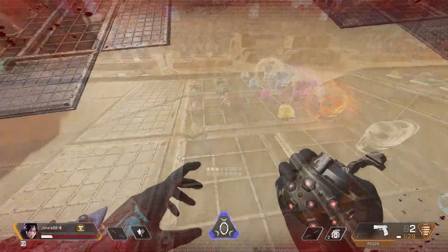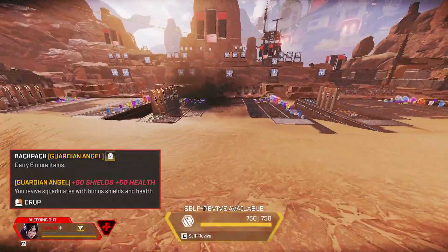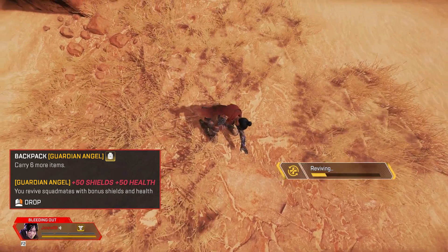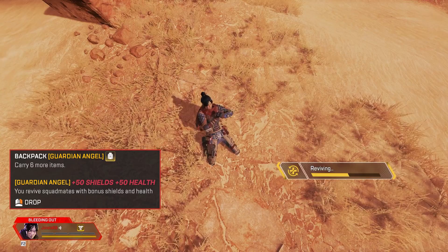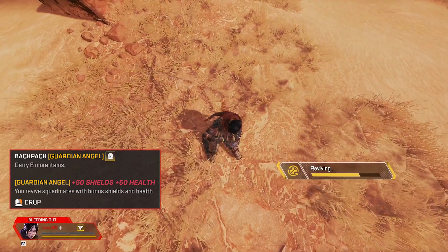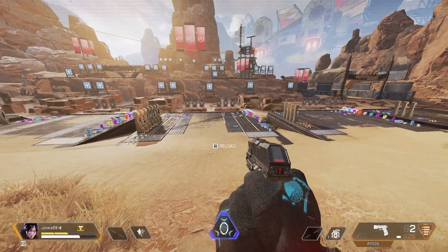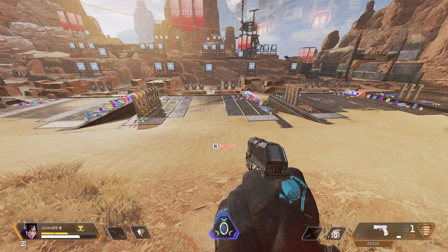The gold backpack offers the same amount of extra slots as a purple, but its extra benefit comes when reviving teammates who have been knocked. Normally when you get picked up you have 25 health — enough to run away with but not enough to fight with. With the gold bag you get revived with 50 health and 50 shields, so you're up with a 100 effective health pool and are able to fight immediately if it calls for that. This item is best on support legends like Lifeline and Gibraltar, the ones who are usually doing the reviving.